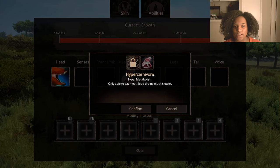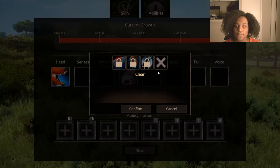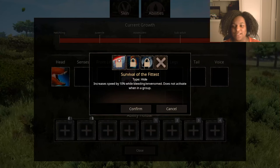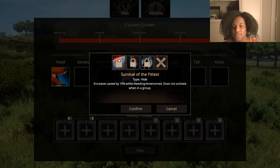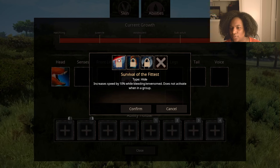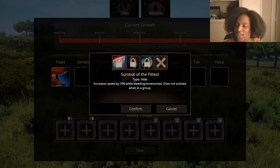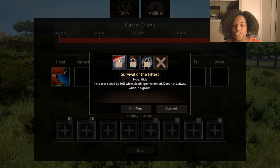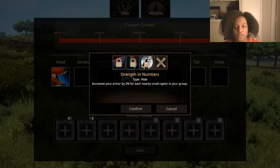For metabolism, we have Hyper Carnivore: only able to eat meat, but food drains much slower. And Scavenger: eat meat, fish, carrion, and bones, but fast food and water drain. For hide, we have Survival of the Fittest: increases speed by 10% while bleeding and venomed, does not activate when in a group. So they really want you to be solo with Achillobator — there's a lot of abilities supporting solo gameplay. Hollow Bones reduces jumping stamina cost by 50%. Strength in Numbers increases your armor by 2% for each nearby small raptor in your group — very, very interesting.